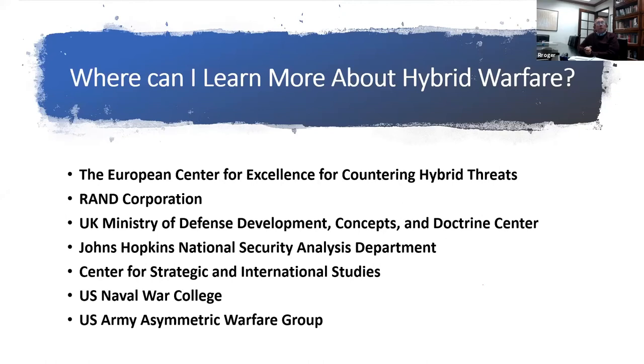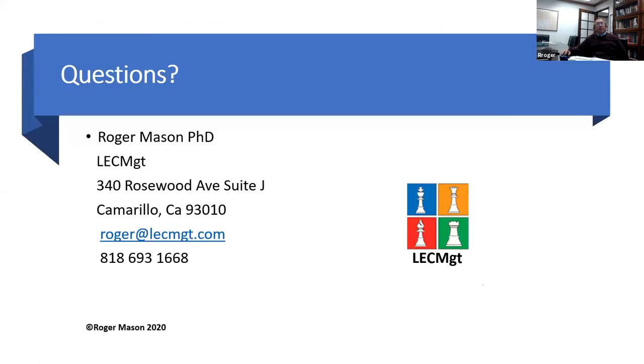Where can you learn about hybrid warfare? There are many resources, including the Indian Institute for Defense Studies and a new Center of Excellence at Juan Carlos University in Madrid studying hybrid warfare. This was just a brief list and a starting point. Once you have mined those resources, you're ready for deeper learning. That was a one-hour overview of the characteristics of hybrid warfare, some case studies, and eight steps for designing hybrid war games. We're ready for questions — we're exactly on one hour.